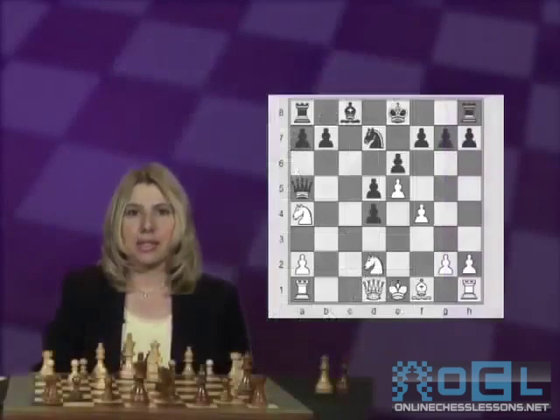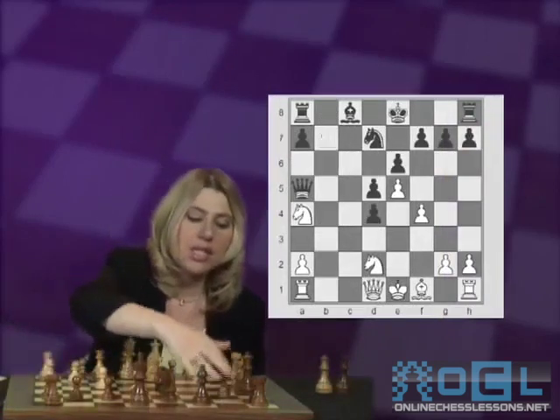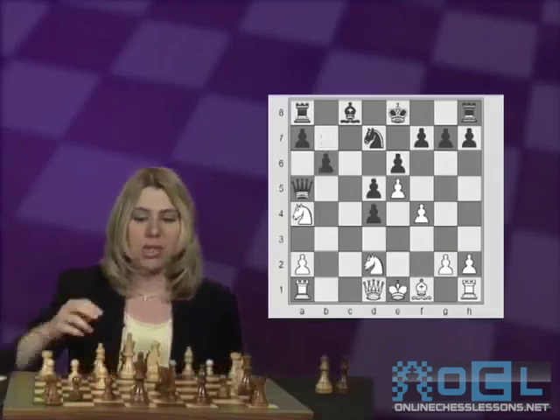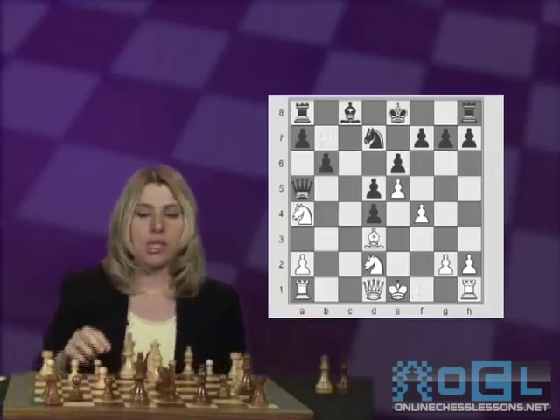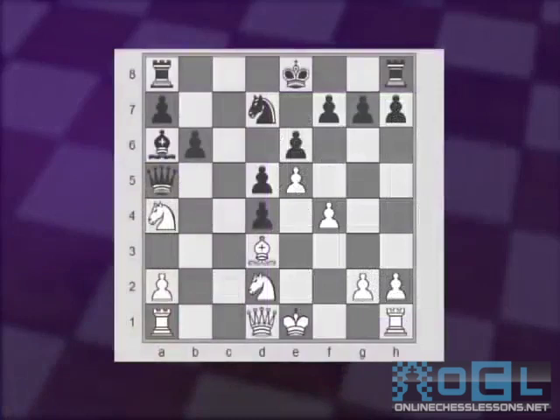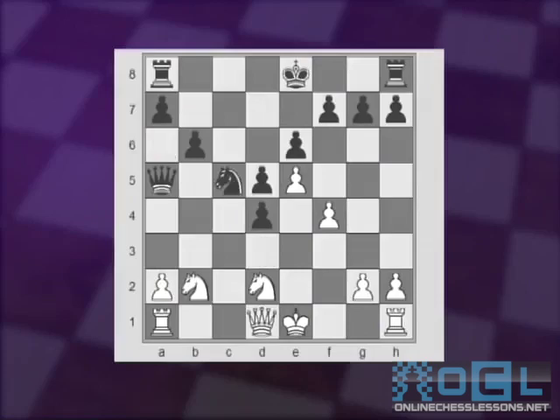Let's go back to move 13, where Black played g5 in the last variation. Another option is to play b6 right away, to open up the diagonal of Black's light-square bishop, and then after Bd3 to play Ba6. White's best move is to retreat the knight from the edge of the board to b2, protecting the bishop. Then Nc5, Bxa6, Qxa6, and Qe2, giving White a small but steady advantage.